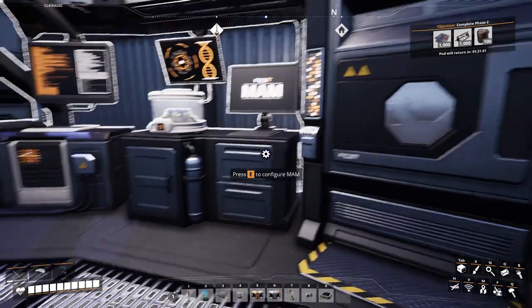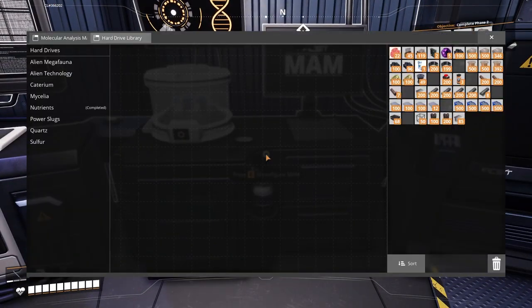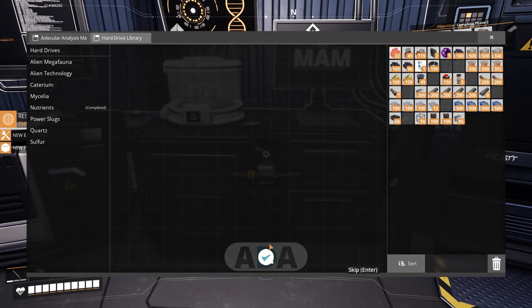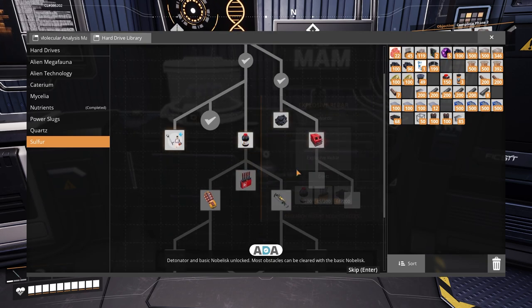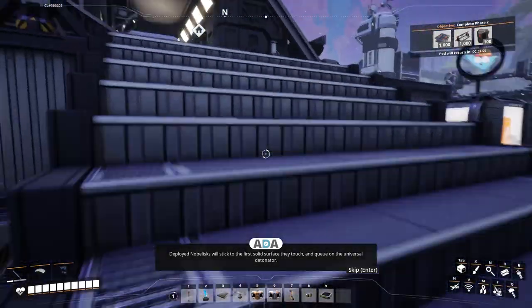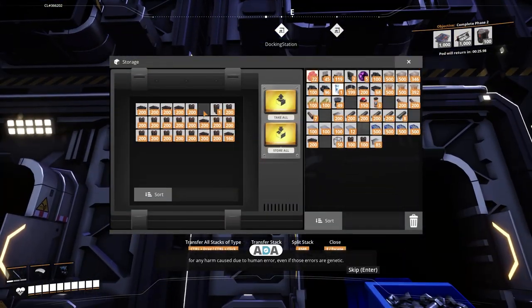I love the way you come into this game and every time you do you find something new you hadn't spotted before. The hard drives appear in this little area when they're being scanned. In the old MAM setup it used to appear and get scanned with lasers at a central point. We've now got our detonator - detonator and basic Nobelisk unlocked. Most obstacles can be cleared with the basic Nobelisk - it's most effective against organic material and is able to destroy small boulders and porous rock. Deployed Nobelisks will stick to the first solid surface they touch and queue on the universal detonator. Fix-It does not take responsibility for any harm caused due to human error, even if those errors are genetic.